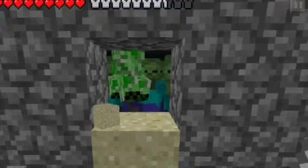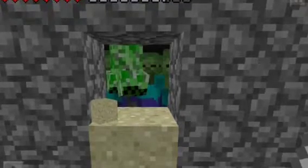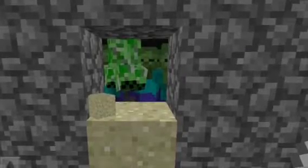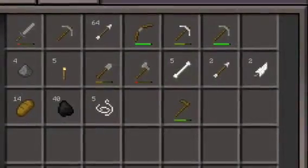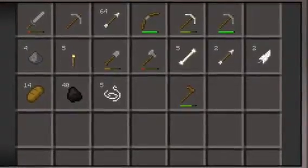Then you'll be getting mad mobs like these. You'll get every kind of thing you can imagine — from bone meal to string to creeper dust to feathers. As you can see right here, you might want to make a few swords for this. I got bones, some arrows, some feathers.